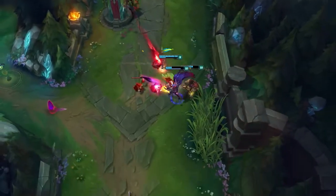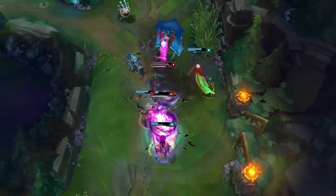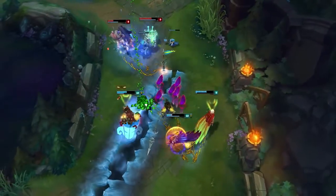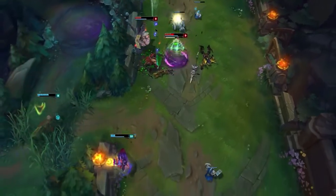Xayah is great at peeling for herself as long as you have the mechanics. When J4 dives in, Xayah gives him a mouthful of Feathers with a perfectly timed Feather Storm. The immediate Bladecaller secures kill number one. Turning her attention to Kog'Maw, a slight juke to the left ensures Bladecaller number two hits and roots her Voidfoe.